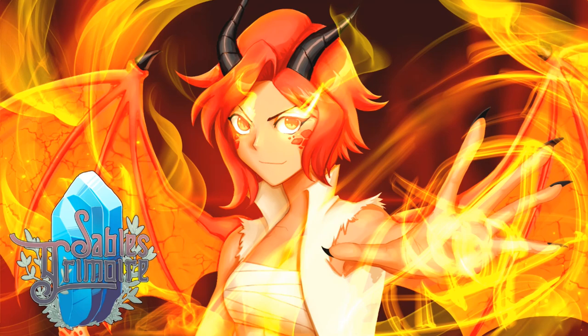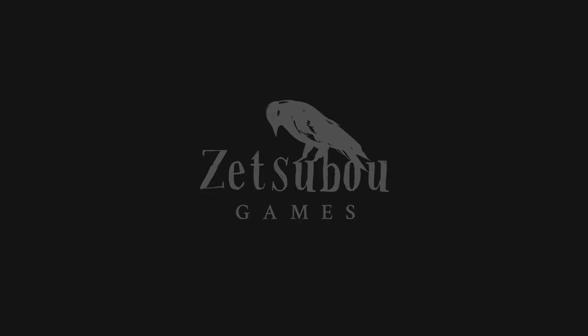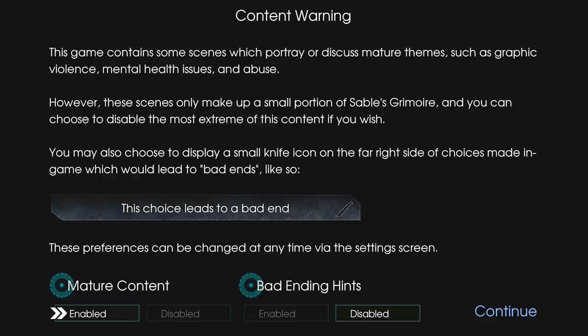What's up everyone, Cheetah here, and today I'm bringing you an Achievement and Platinum Trophy Walkthrough for Sable's Grimoire. This game is published by Gamyazumi and developed by Zetsubo Games. You can pick the game up on June 10th — I'm not sure how much it will cost just yet, but I'll have the price down in the description below.